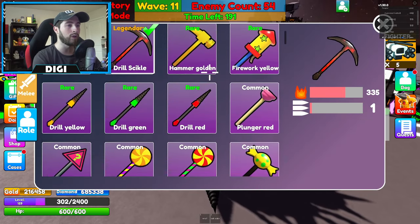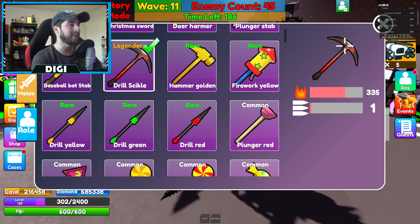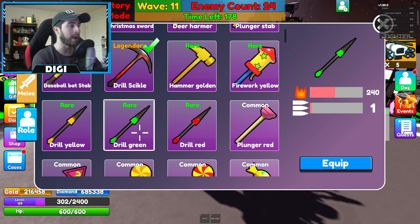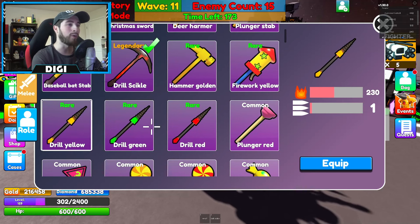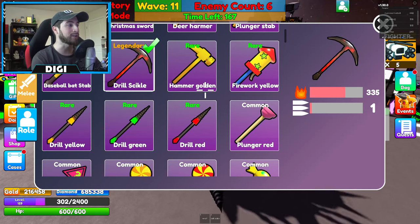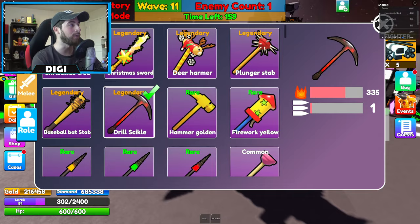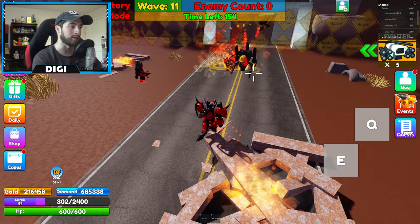He is awesome, but the other things you can get are the new weapons. If I scroll down, the Drill Sickle is the best one of the new weapons - this is the upgraded Titan Drill Man's weapon. You can also get the Drill Yellow, Drill Green, and Drill Red. Red is the best, Green is middle, Yellow is the weakest. The Drill Sickle does 335 damage - not the strongest; the strongest is the Deer Hammer at 345.